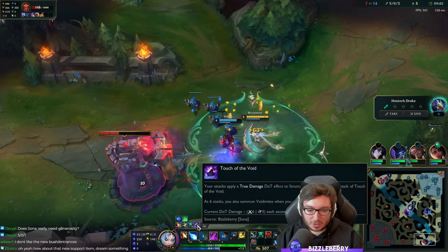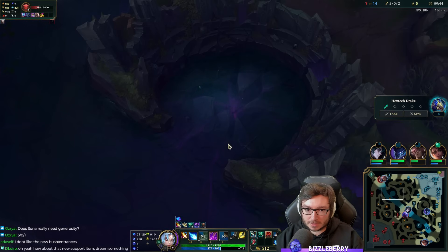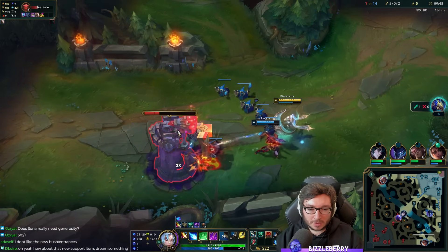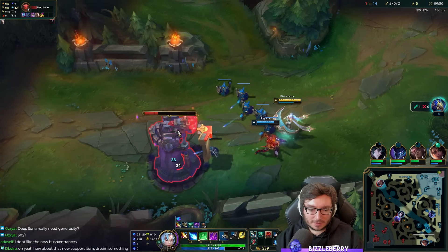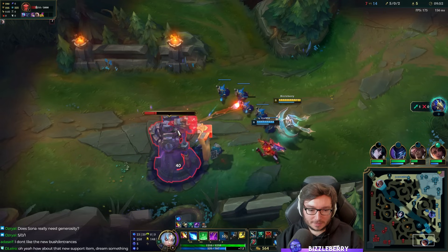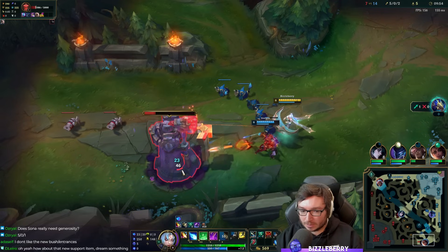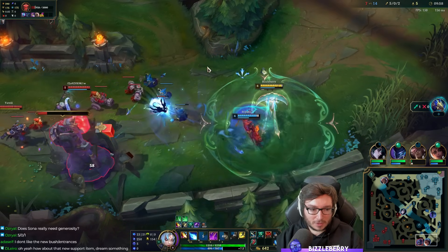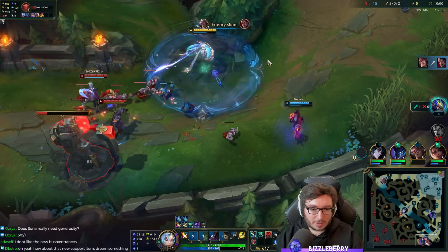We got one of these Void Grub stacks from the jungler killing one of those worm things, so we're doing a little bit of extra damage to the turret. Seemingly it's adding up quite a bit — like 50 extra damage per attack. Two extra stacks from me, and Samira's doing some stuff there too.